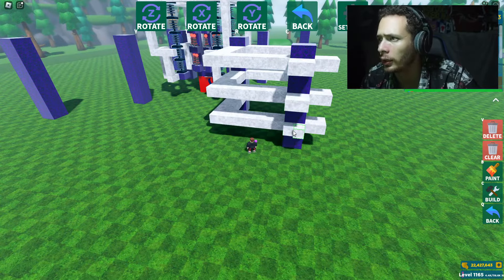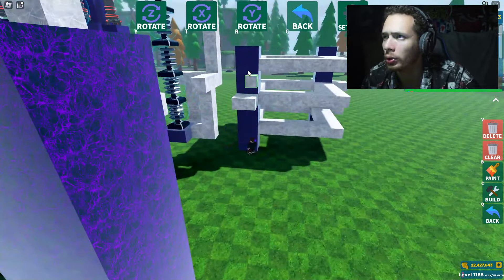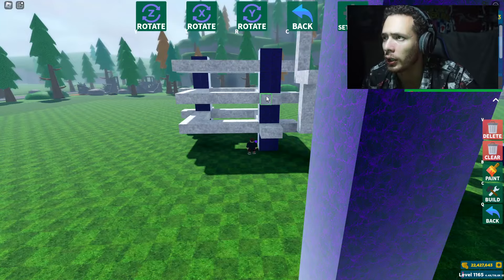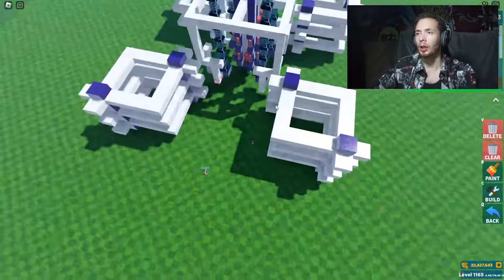The build is kind of extending a little bit more outward — that's exactly what we want. We're going to have a couple of squares in the middle and a couple of little ledges on the sides as well, just to give it a nice detailed design.